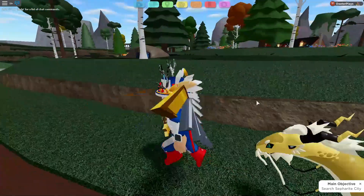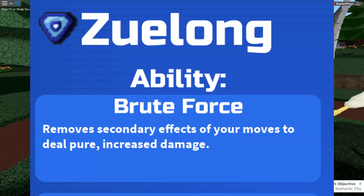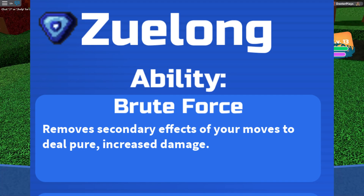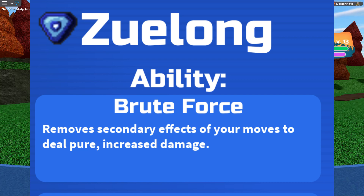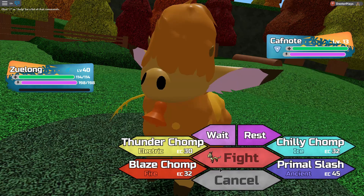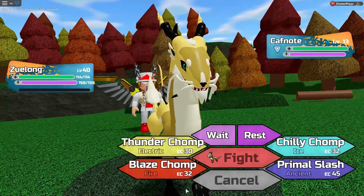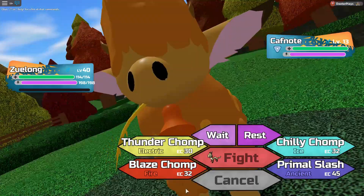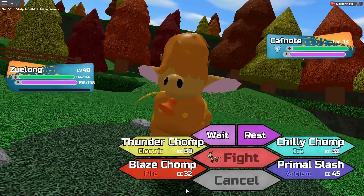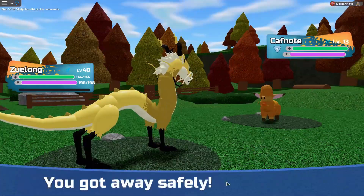It also has a secret move called Brute Force. Brute Force removes status effects inflicted by the user's moves in return for 20% more damage — so if there are any inflicted statuses, it removes those and you get more damage. That's a really useful one to use, but the normal Awakening ability is pretty useful as well.